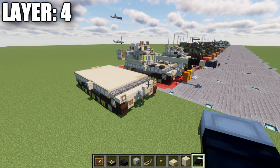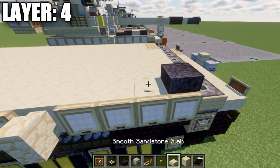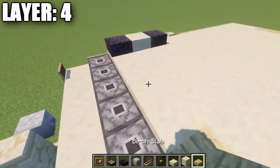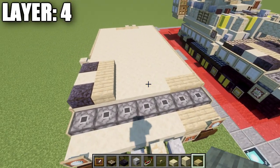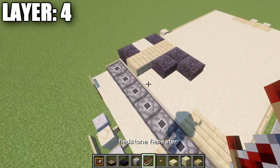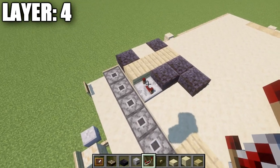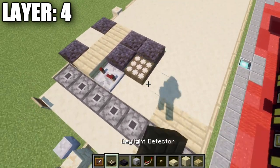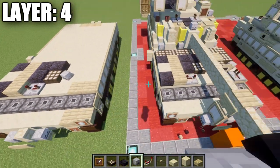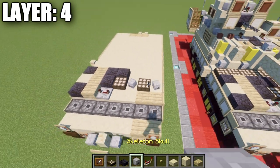Moving into layer four. Place a polished blackstone slab, sandstone slab, and a polished blackstone slab. Then a row of three birch wood slabs, followed by two polished blackstone slabs and one slab out to the side. Place a redstone repeater on the sandstone block with notches spread apart, followed by a daylight detector, and then a skeleton skull next to the daylight detector. Also place another daylight detector and a skeleton skull at an angle.